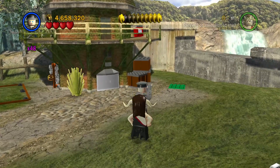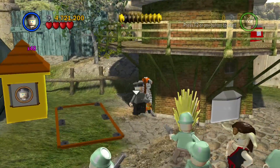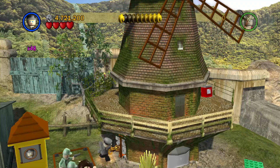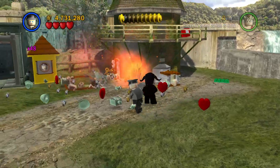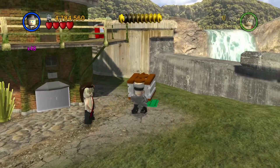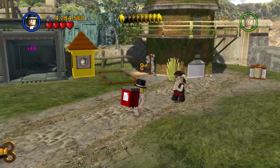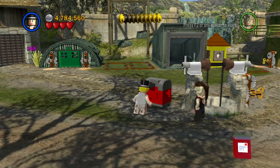In order to get the parcel, what we need to do is destroy these boxes. That will reveal a key. Go over here, put the key in, turn the key — which will activate the windmill. This will reveal a crate. Get this box over here, change to the female character, jump up, get the parcel, then post it in the post box. It is as simple as that.